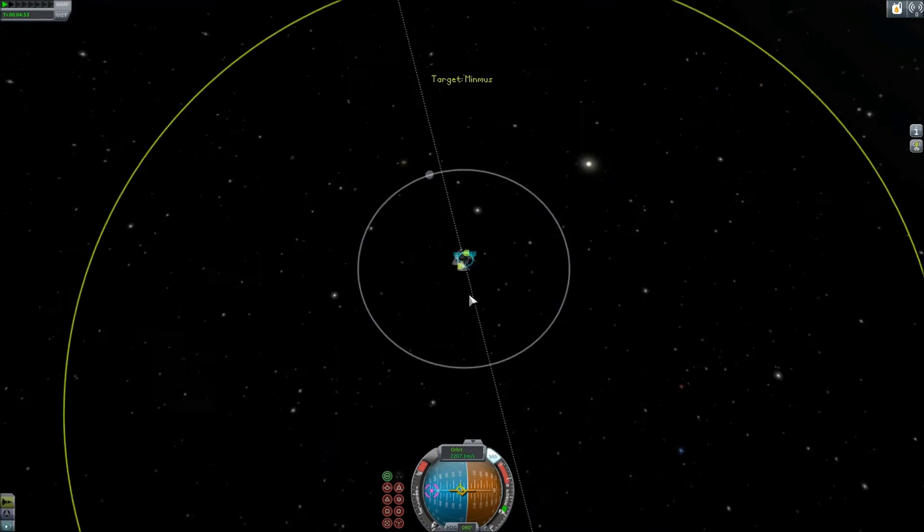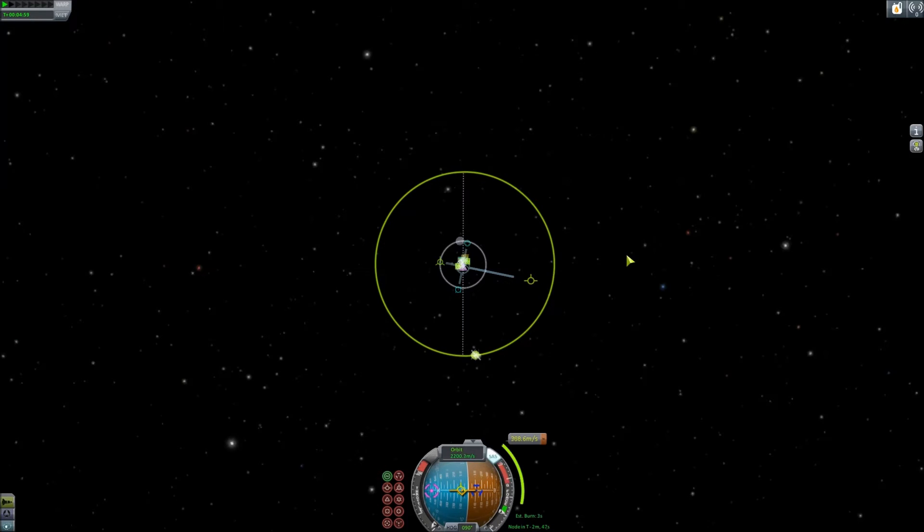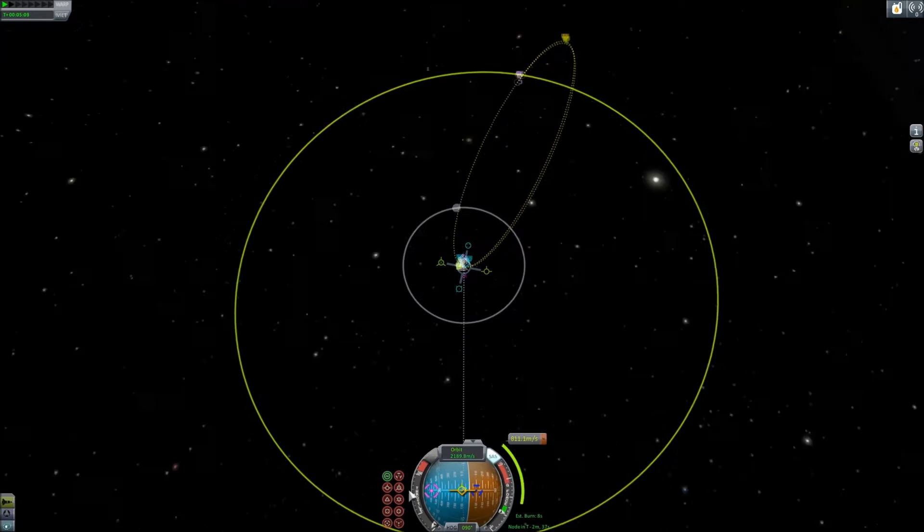Frontier Ground was launched in Episode 4, so if you'd like to see that, please go back and watch it. It'll help you understand what you're seeing in this one.